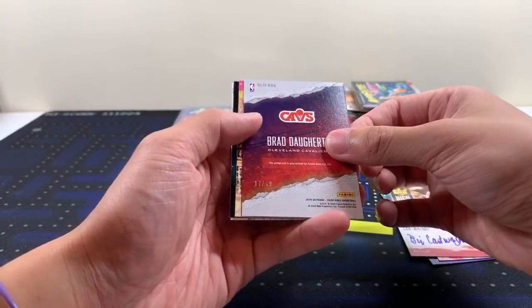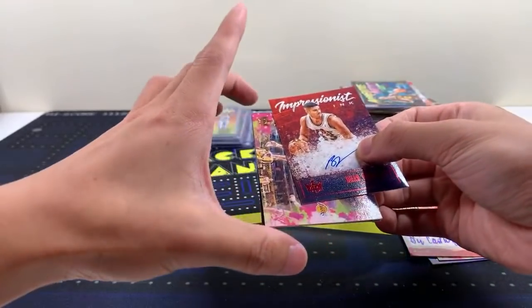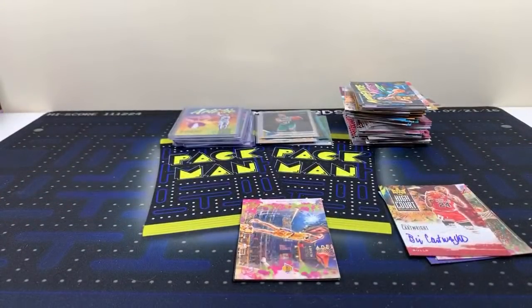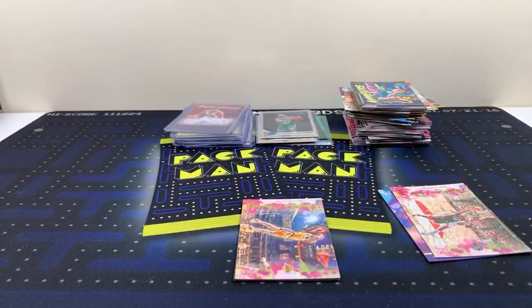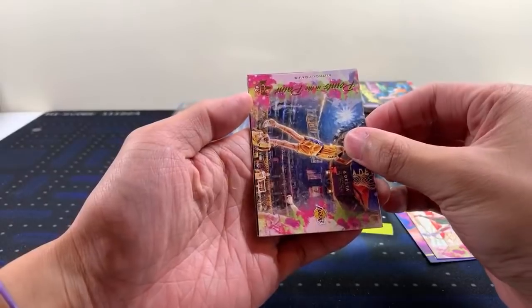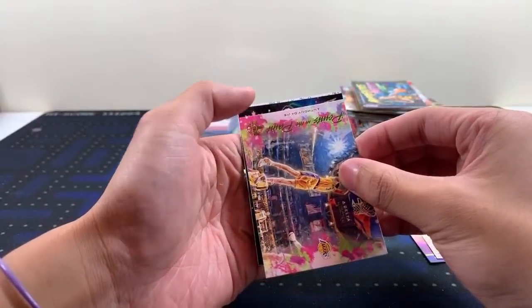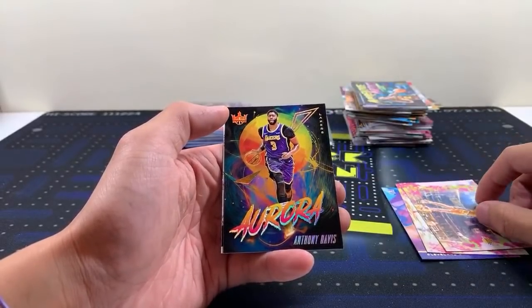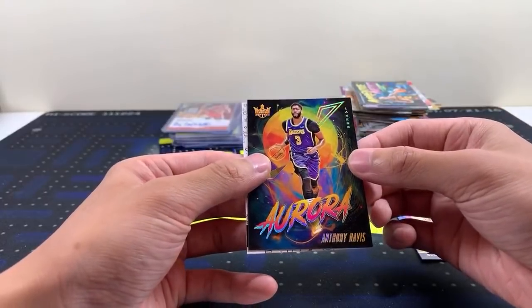Case hit coming up guys! It's to 49 — let me sleeve this up. Aurora — it's not the Cinque. There are about 15 or 20 guys on that set. Let me quickly get these sleeved and top-loaded. Reveal — please be a huge name. We have Anthony Davis Points in the Paint, and also a Level Three. It's Anthony Davis Aurora for the Lakers — and Anthony Davis for the Lakers! Level Three is next — that Davis is sweet, look at that.